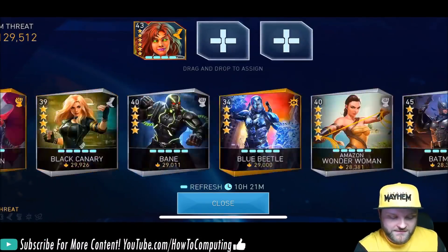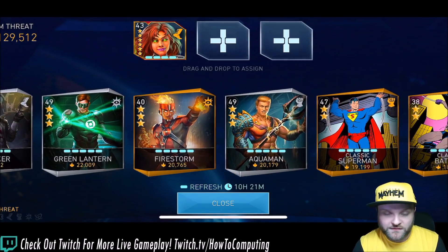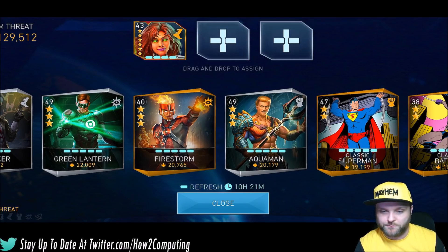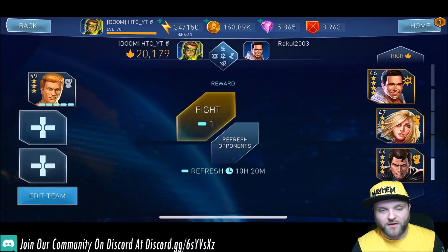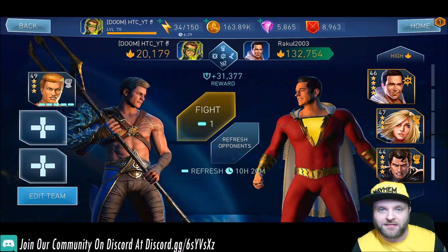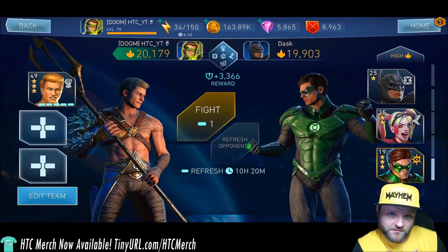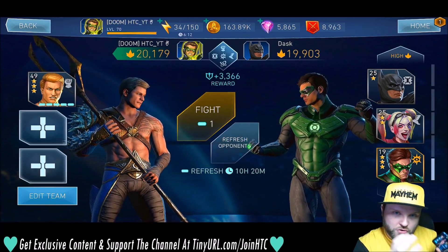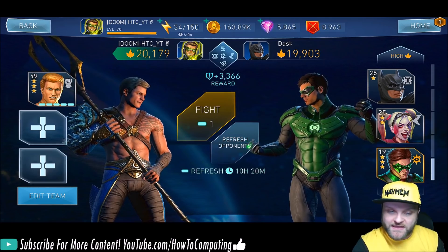I'm going to tell you that 99% of people who play this game, whether new or seasoned veterans, they don't use the end of their roster. If they're at this end of the roster, they're not playing those characters, not building them up, not putting effort into them. So let's just pick any garbage character — we'll do Aquaman. His threat is only 20K. A brand new player could have a three-star Aquaman at level 49 at 20K threat. I'm never going to play this character in arena, so if I win or lose with him, I couldn't care less, because he's not affecting my main core teams — my Justice League team, my Multiverse team, my Mythic Wonder Woman, Dr. Fate, all the good teams I actually want to spend time fighting with.